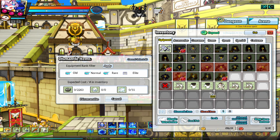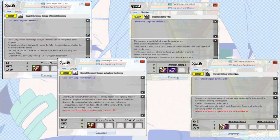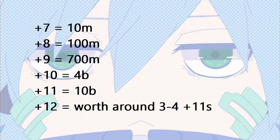For example, if you advanced dismantle a plus 8 piece of equipment, you have a low chance of getting a plus 5, plus 6, plus 7, or plus 8 magic amulet. Advanced dismantling costs blacksmith material depending on the enhancement level of the equipment you are dismantling. The second way to get magic amulets is through the SD and heroic story quests. The amulets from these story quests can only be used on SD and heroic gear. The third and most common way is to buy them from other players. Generally, plus 7 amulets are 10 mil, plus 8 are 100 mil, plus 9 are 700 mil, plus 10 are 4 bil, plus 11 are around 10 bil, and plus 12 amulets are worth around 3 to 4 plus 11 amulets. Prices may vary.